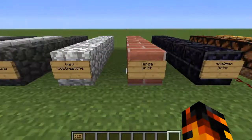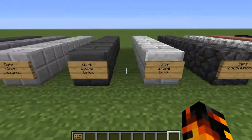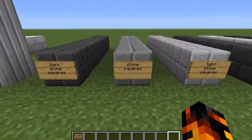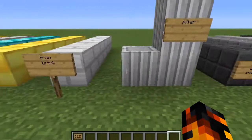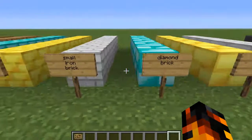You have obsidian brick, large brick, light cobblestone, dark cobblestone, light stone brick, et cetera. It's a lot — plenty and plenty of stones. And iron bricks, and gold bricks, diamond bricks. A lot.